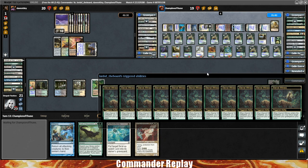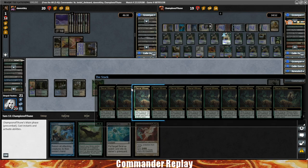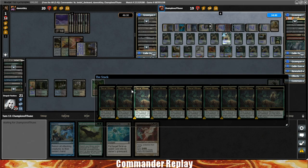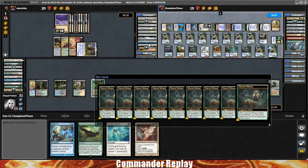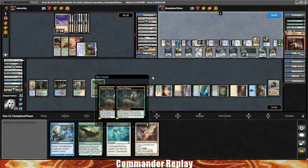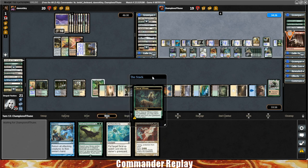Evacuation coming back, Birds of Paradise, Temur Ascendancy. Probably Blasphemous Act — so they have another one-sided board wipe if they need it. We're in some trouble here. We can't really fend off both opponents super well. Helm of the Host trigger — get another Tatiova. See where opponents want to attack.